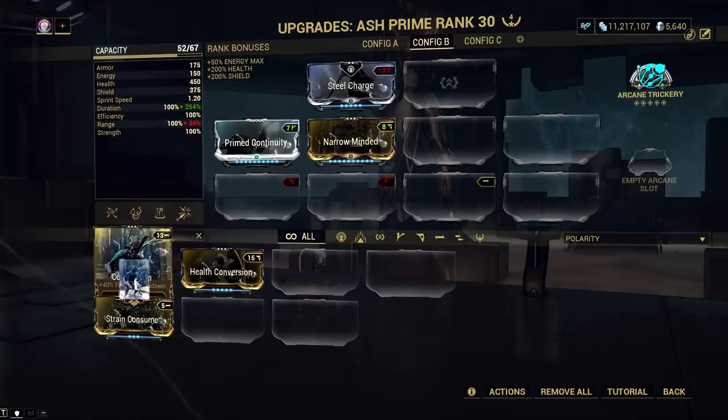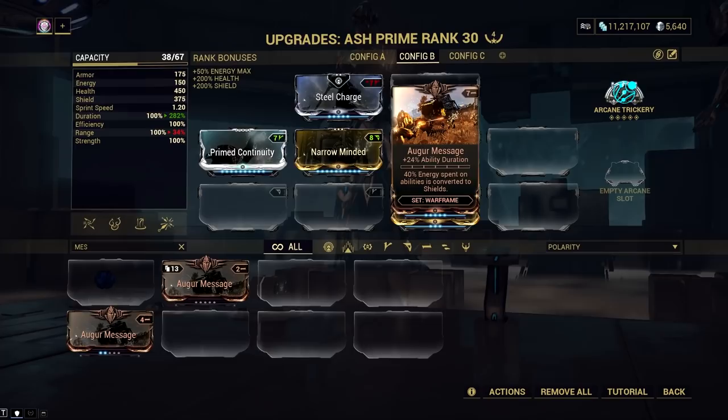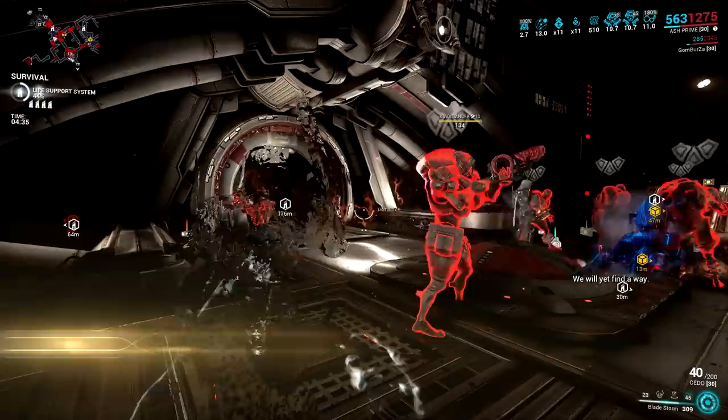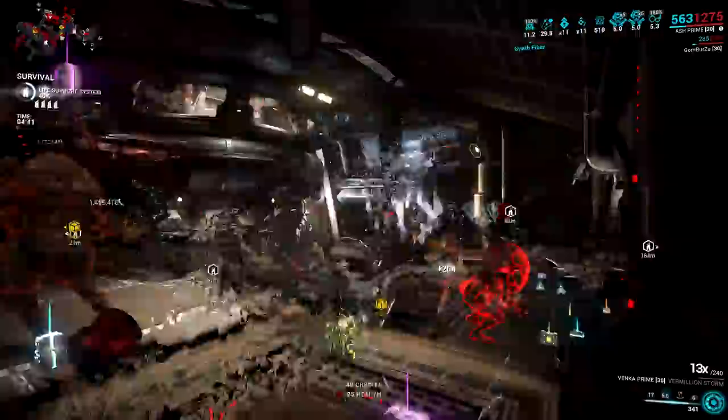In the past, players would resort to using double Arcane Trickery, which procced efficiently with his fourth ability and was even more broken when the Marked for Death Fatal Teleport combo was a thing. But right now, double stacking Arcane Trickery doesn't work, and the Marked for Death Fatal Teleport was nerfed. Does this leave Ash's survivability kit vulnerable? Well, to be fair, Ash is designed this way in the first place, and short invisibility is just right for this Warframe.